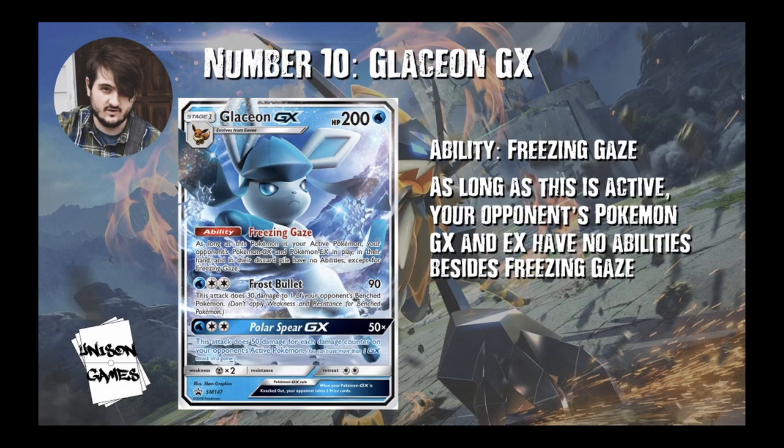Number 10, we have Glaceon GX. This Pokemon was really great. It was much better when Ultra Prism first came out because of the Energy Evolution Eevee still being in format, so you could first-turn Freeze and Gaze with it. I think this card is still really good and something we're going to miss because of its ability, Freeze and Gaze, which says: as long as this is your active Pokemon, your opponent's Pokemon GX and EX have no abilities besides Freeze and Gaze. When this came out, Zoroark GX was the best deck in the format, and it's great against a lot of things still in our format.